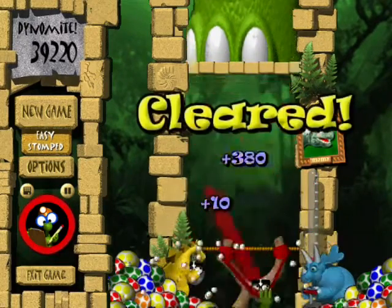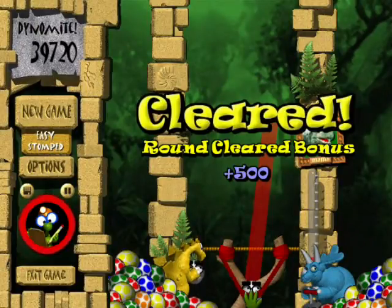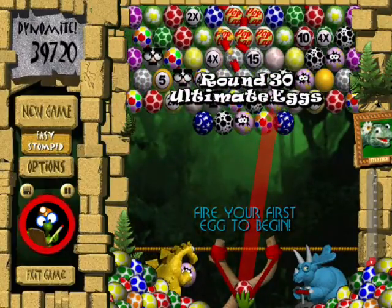You get eggs per stomp. I was gonna say, if I died on that one — that would suck. But we are now on to round 30, Ultimate Eggs, the final level in the game.